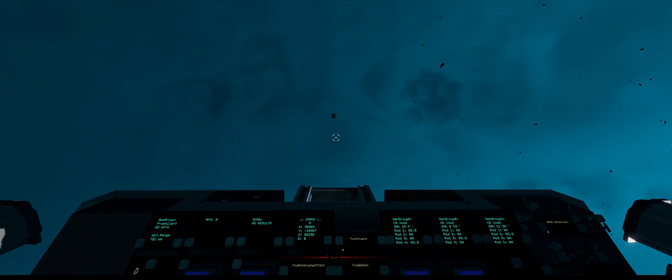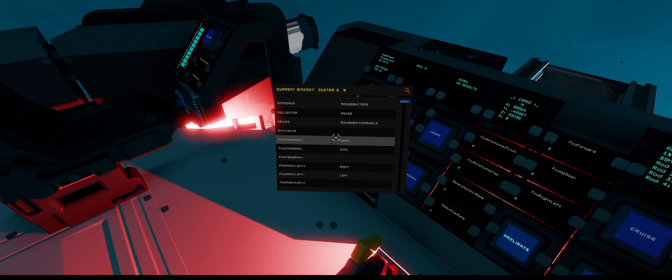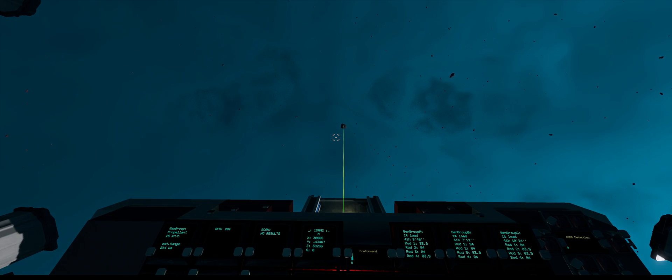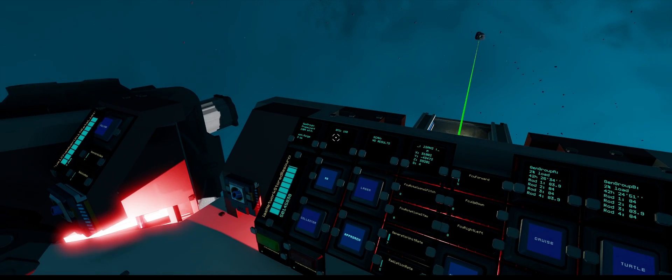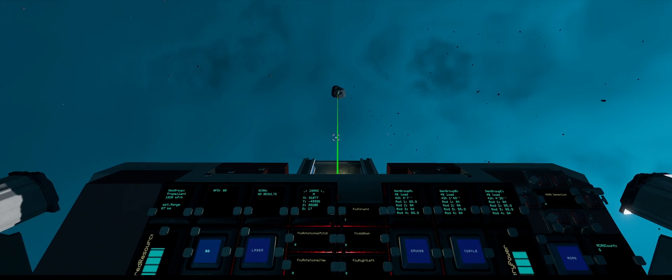I'll hit Mouse 5 which will — if you hit the V panel — I have that set to go for SO and for approach. This will bring me in. The RFD is rangefinder distance, so it will bring me in to around 20, at which point I'll enable my mining lasers.